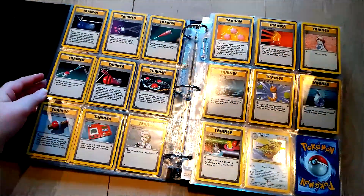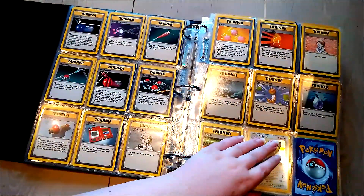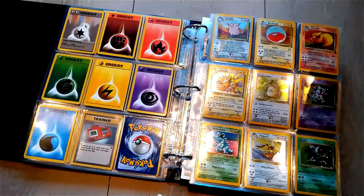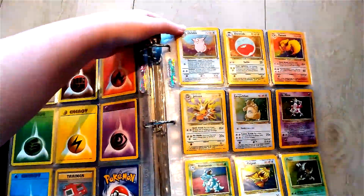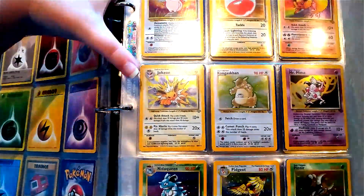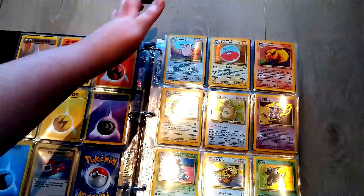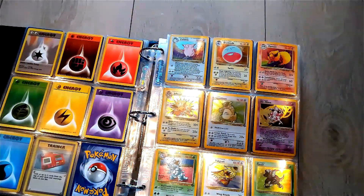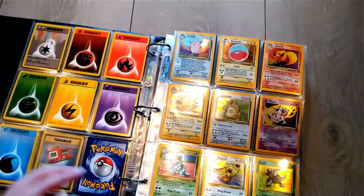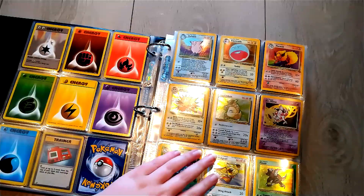We got more trainer cards and here we have some energy cards. Next, let's move on to the Jungle set. I really, really love this Jolteon card — it is one of my favorite cards ever. I remember having that one as a kid; it was my precious. Of course, I didn't take too good care of my cards and I ended up losing it. So I had to go online to get a new one since I did not pull it from my box.